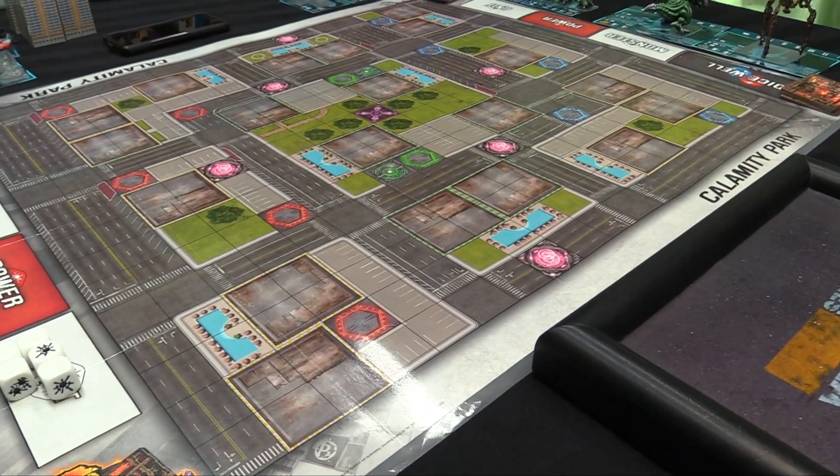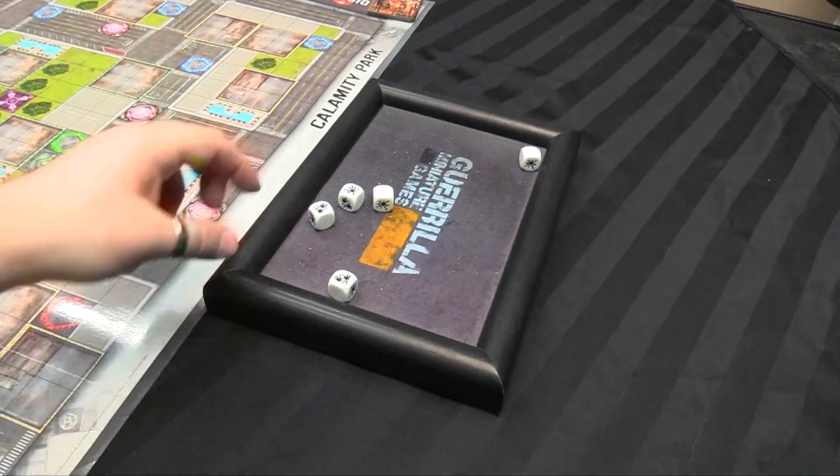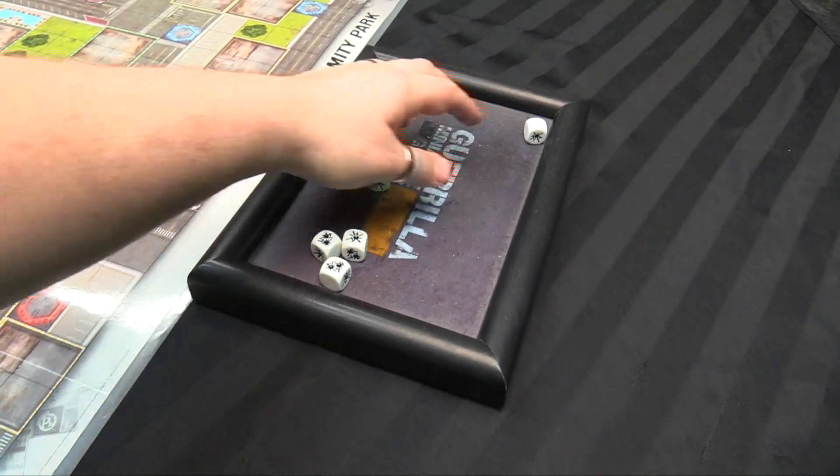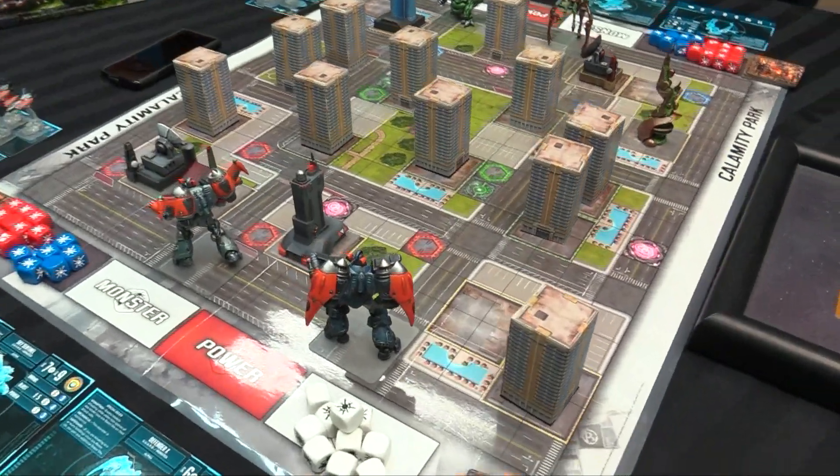Throw down in Calamity Park. We'll dice off to see who goes first. I got five, you got six - Mike wins the roll and goes first.